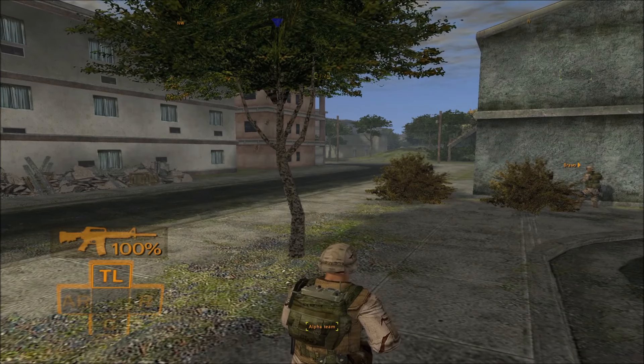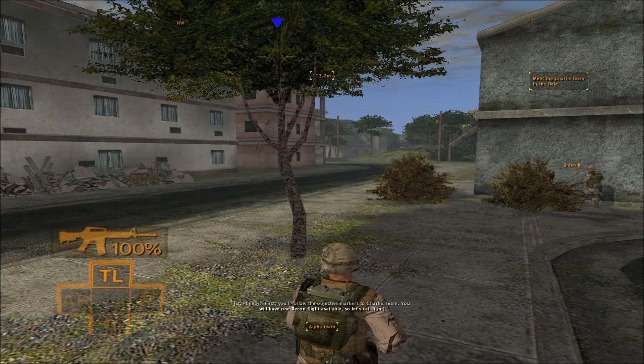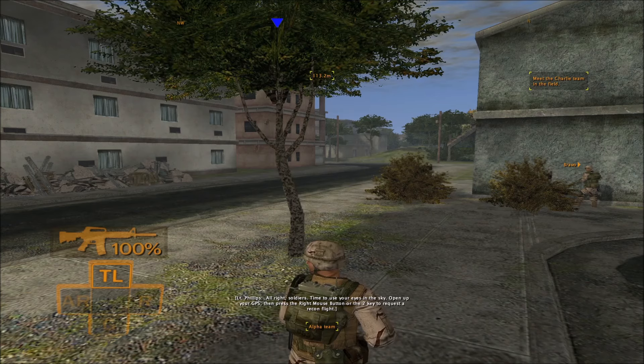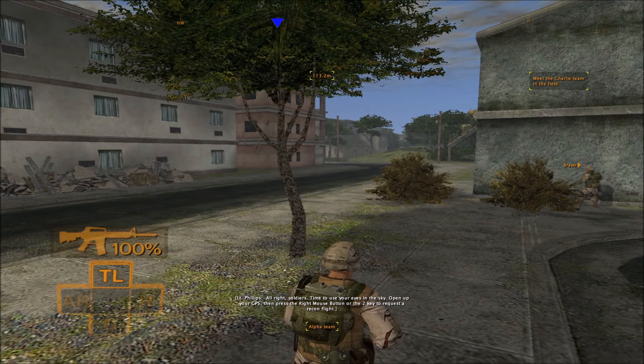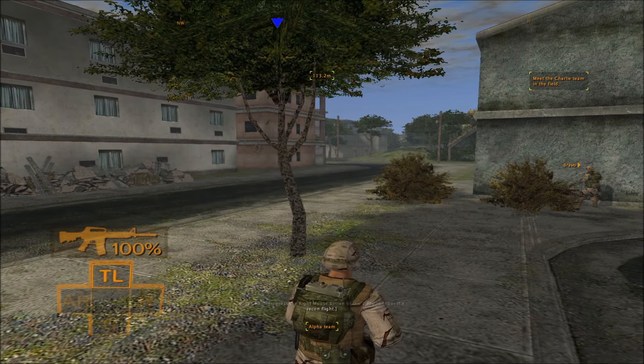It's the radio. First, you'll follow the objective markers to Charlie team. You will have one recon flight available, so let's call it in. All right, soldiers, time to use your eyes in the sky. Open up your GPS, then press the right mouse button or the 2 key to request a recon flight.